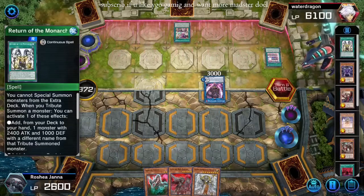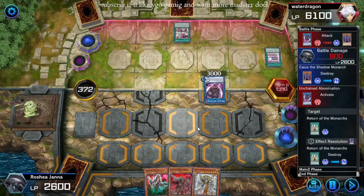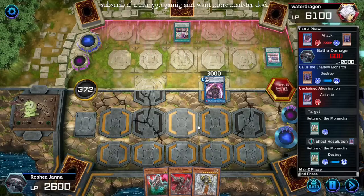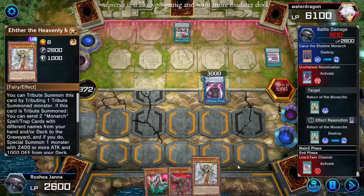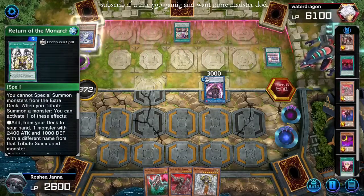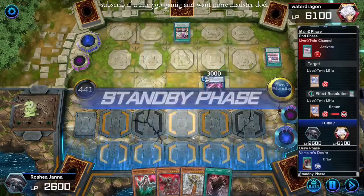How many Retainers have we gone through? Just one of each, and there is a Familiar in grave. Okay, nothing on my field — Red Baron, Ghost, and Ether in hand. Can't make Ether because no spells in grave, no Monarch spells. What's the draw here? Desire.